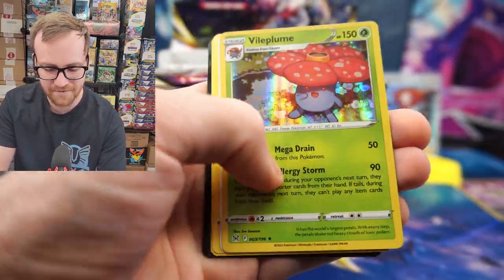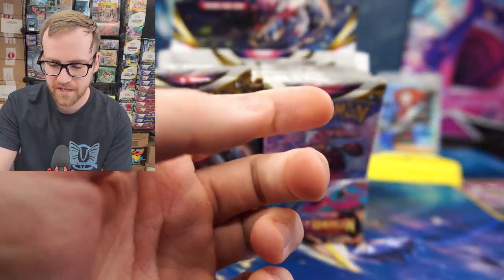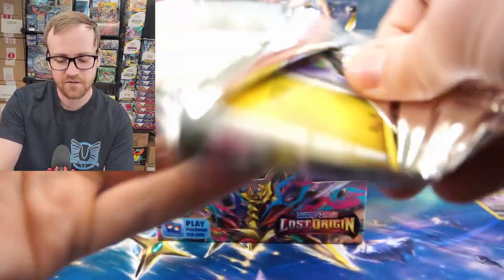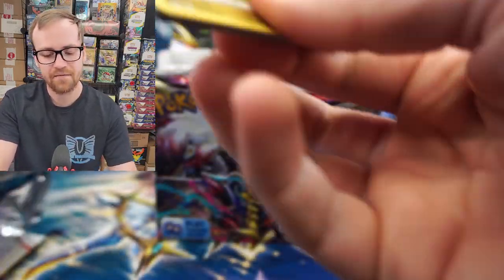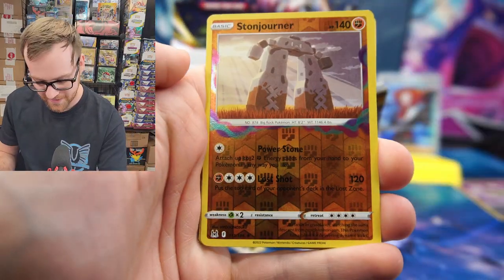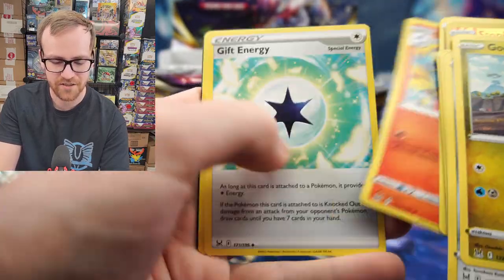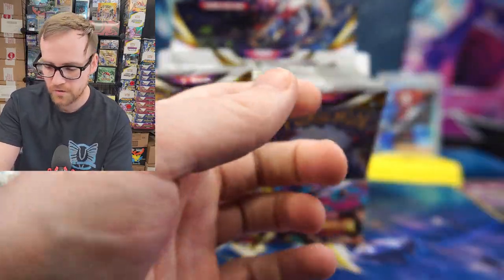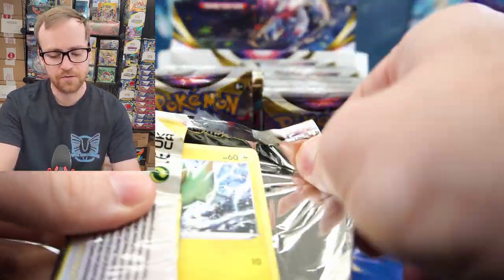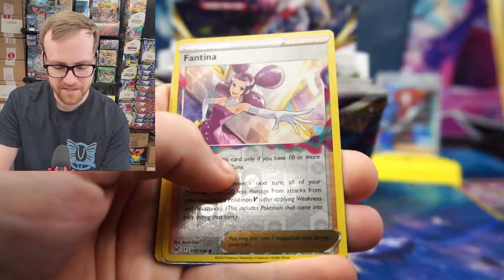We've got the Chandelure and the Vileplume. It is a very large set, so you are not guaranteed to see every single common and uncommon card in one box. We've got the Stonejourner with that really nice Color Blast, and the Manetric. Lost City — another good playable card. Code card for you guys. If you guys are getting anything really cool from those code cards, let me know in the comments. Looks like we have a V-Star coming up.